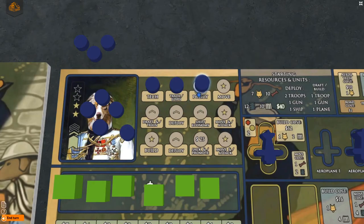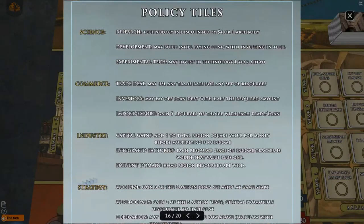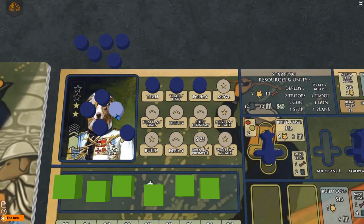With the policy action, place one of your available discs on one of the five types of policies: science, commerce, industry, strategy, or recruitment. Each type of policy has one available in the first two years in the bottom row, with a second one in the top row not available until the third and fourth years. The policies can be found on page 16 of the rulebook. The draft and train action shown here is unique, as some players have their draft actions separate from their train actions.